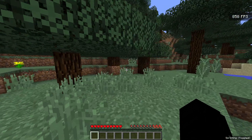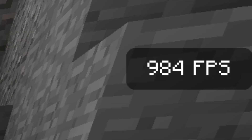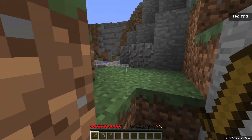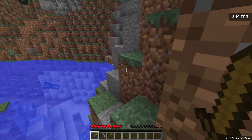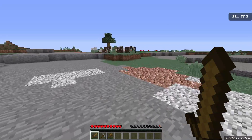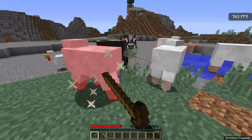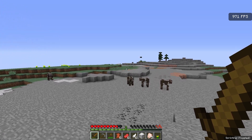We're here in the survival world doing the same test as the other clients. I've made my tools and I'm already at 900 to 1000 FPS — this is definitely pushing even more than Luna did. This is crazy. We've got a whole bunch of animals in one area and it's still pushing a thousand FPS, giving Lunar a run for its money.